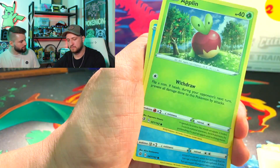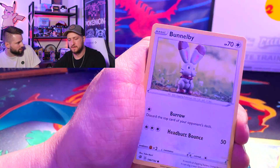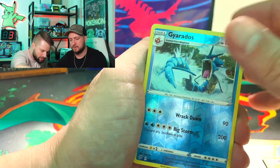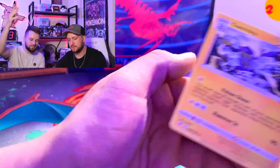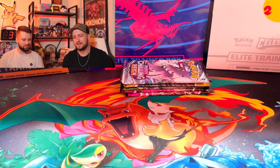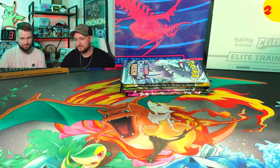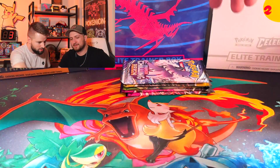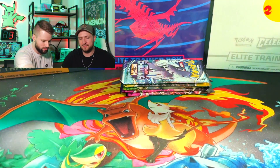Oh, you know what else they brought out that we didn't mention? For reprints and stuff — if you want to talk more about it, check out our last video. PTBs came out — Darkness Ablaze right here — and Shining Fates came out as reprints. I love it, it's awesome. And you said you're going to keep this one sealed, right? Yes, of course it has a Charizard in it. One of those Shining Fates.